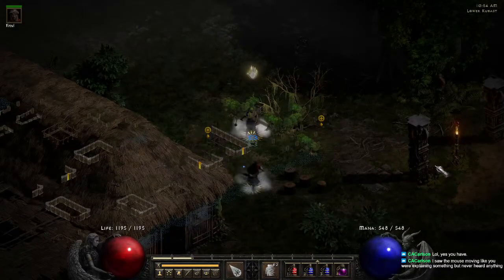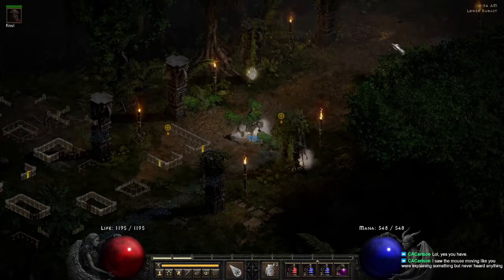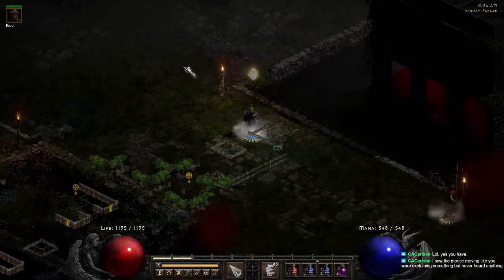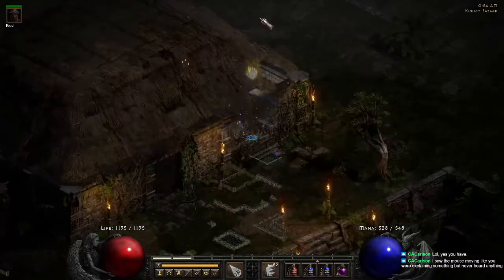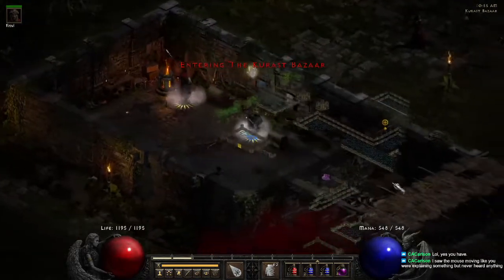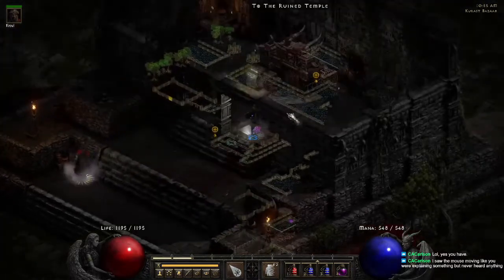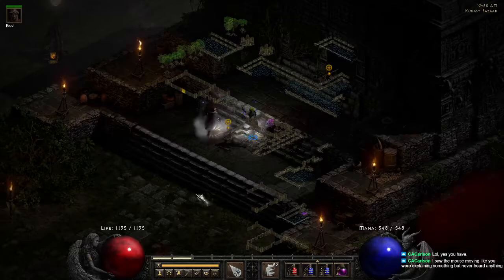Your entrance from Lower Kurast into Kurast Bazaar is either going to be in the bottom corner or the top corner. And whatever direction it is from Lower Kurast, Upper Kurast is going to be in the opposite corner — so a bottom left entrance means a top right exit.